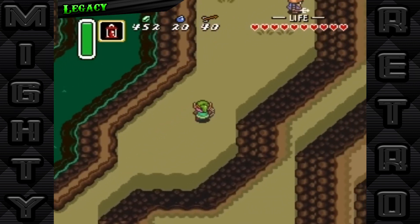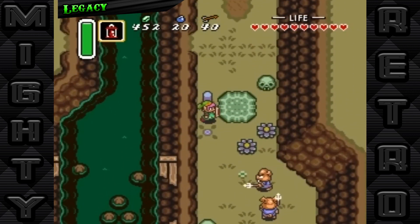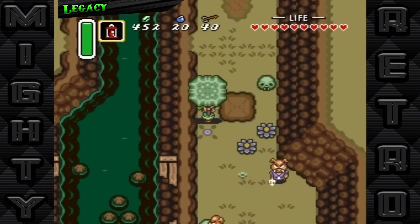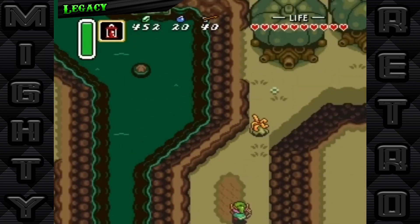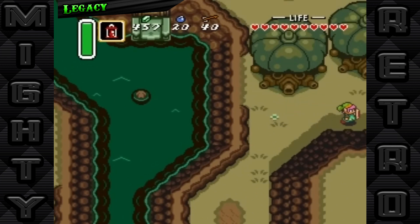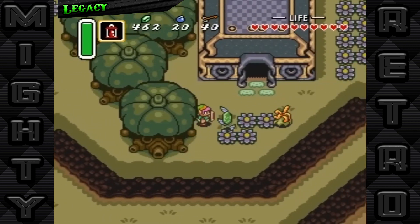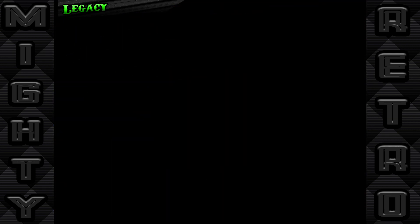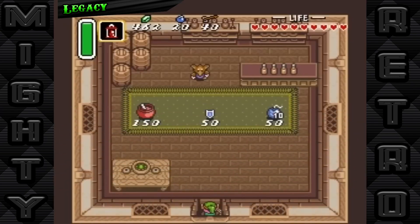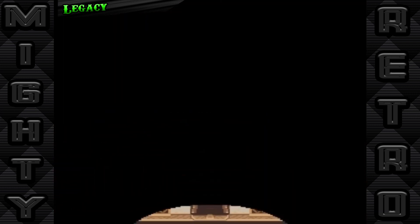Moreover, the cultural impact of A Link to the Past is undeniable. It has been referenced in everything from films and music to books and TV shows. Its themes and imagery have permeated popular culture, cementing its place not just in gaming history, but in the broader landscape of entertainment. Today, A Link to the Past is celebrated not only for its technical and design achievements, but for its enduring ability to enchant and engage new generations of gamers.